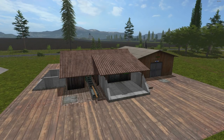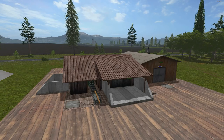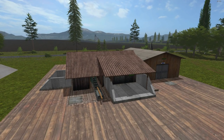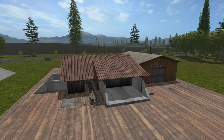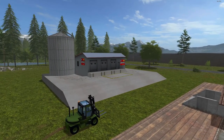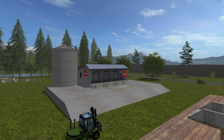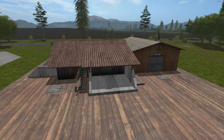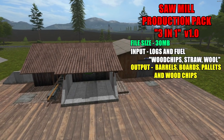We'll start over here with the sawmill. Don't forget this is a starter pack for my upcoming reviews — a few placeables are going to require the products that these make: barrels, boards, and pallets. You will definitely need the pallets especially. You can sell all three of those products right over at that warehouse. Once again, this is the Sawmill Production Pack version 1.0 by The Snake.